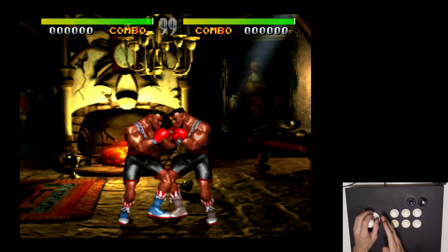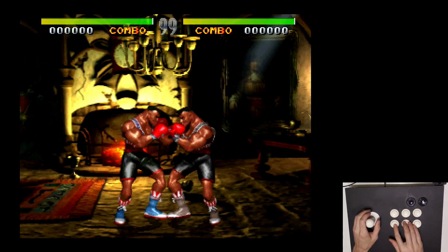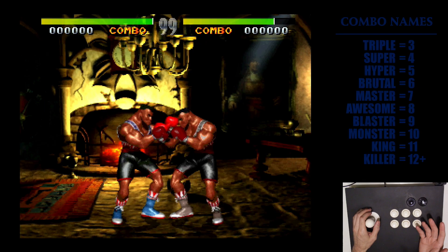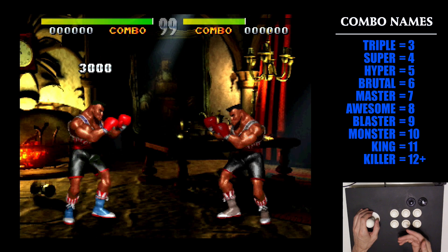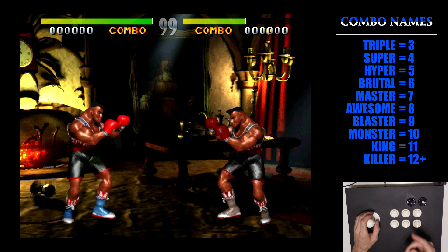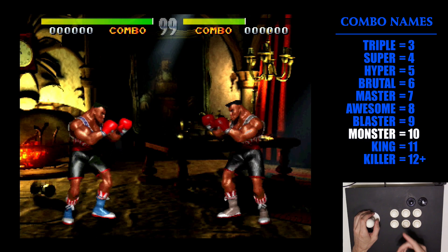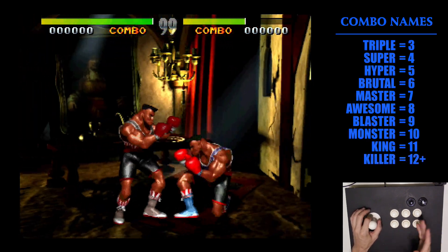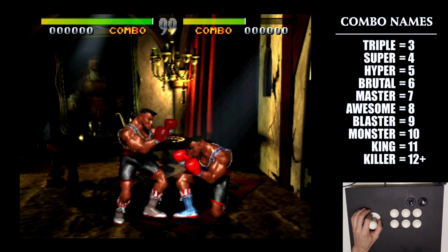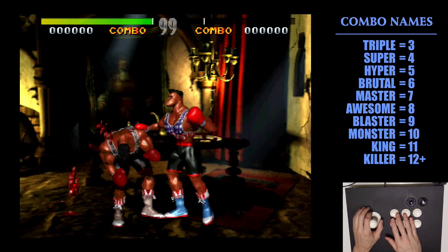In Killer Instinct, you have to do at least three hits or it doesn't count. Two hits together, you don't get it — there's nothing called a double combo. So you start with three and it'll show a triple. The combo names go: triple, super, hyper, brutal, master, awesome, blaster, monster, king, and then at 12 you get killer. I've said this stuff so much since this game came out that it's like the alphabet.